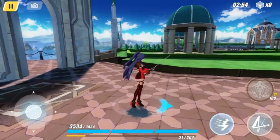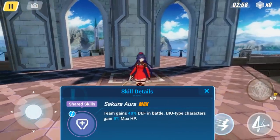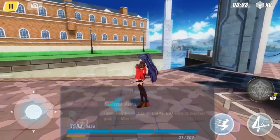Valkyrie Bladestrike, Mei's bio-type DPS battle suit. Her leader skill increases the team's defense by 40%, and will also provide an additional 9% HP to bio-type characters.